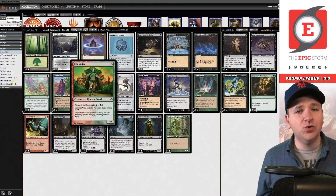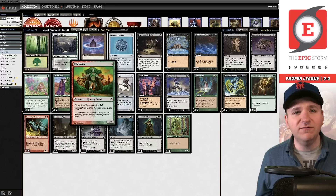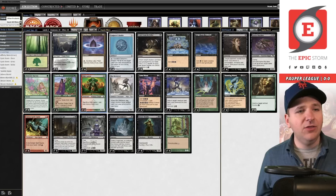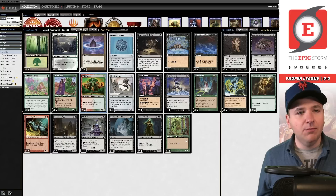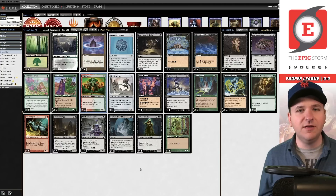We're playing Wild Cantor now, which essentially is just a slightly worse Tinder Wall but also increases our creature count, which I was concerned with in the previous video. It also allows you to play a creature on turn one to accelerate yourself into a possible turn-two win. We are still playing one copy of Wirewood Guardian — being able to thin out a land is pretty helpful. You could run a cycling creature here instead; I'm not in love with the card but I think it's somewhat nice to have a ninth thinning effect.